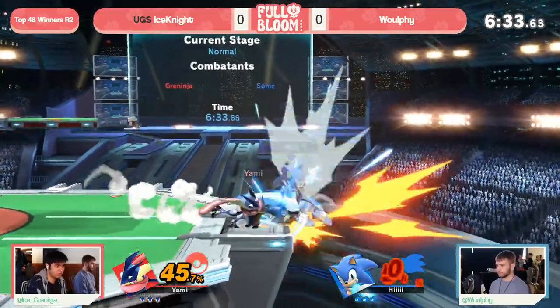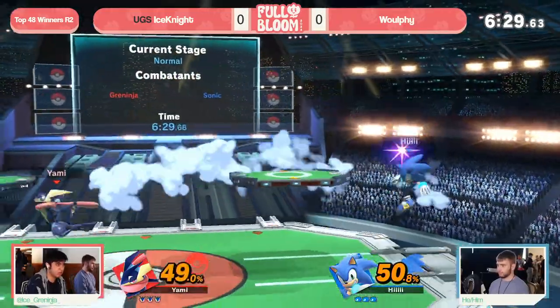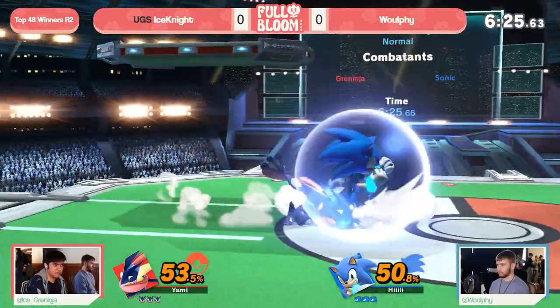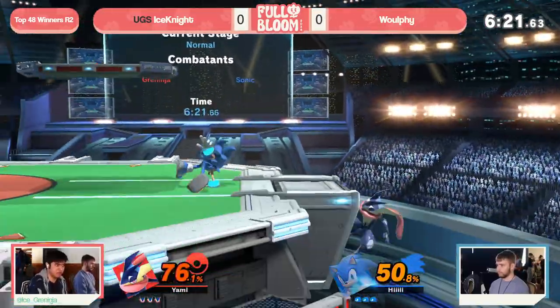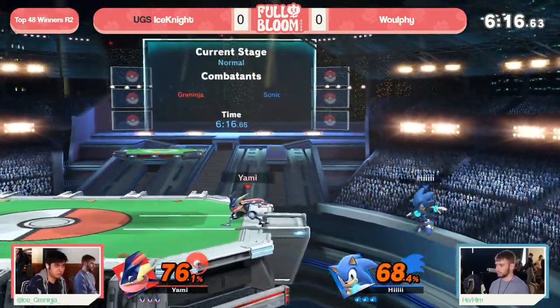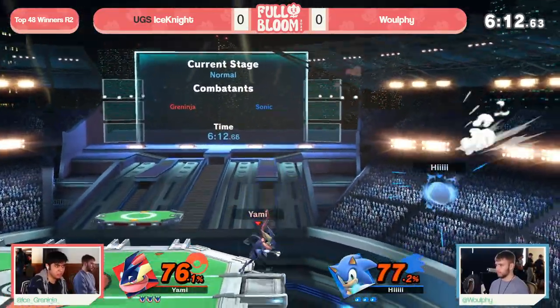Obviously they have a bunch of mix-ups, obviously you don't get a punish off of it in those situations, but still, it's a good tool to have in your back pocket. Unfortunately, Quintinja just not having the best out-of-Shield game in general, and having to rely on more movement, not only means that Sonic gets a power-up, but it means Spin Dash does as well. Because you just don't have a good counter to it, and that's something to watch out for this set. If Wolfie can just force Ice Knight into Shield, it might be the difference maker.